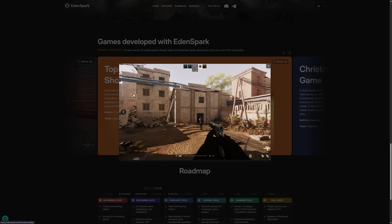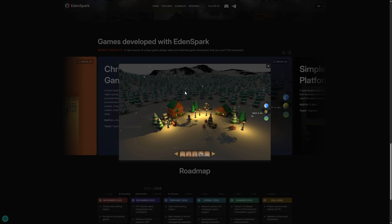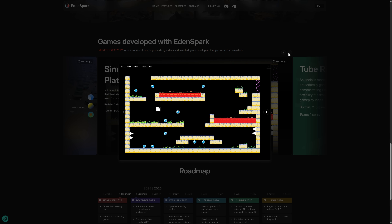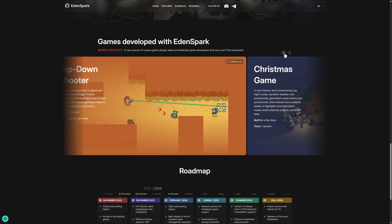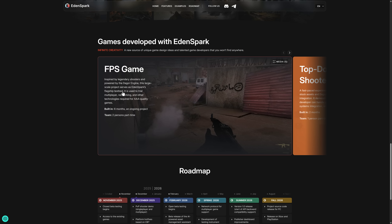They've shown a first-person shooter style game, a top-down shooter style, a Christmas game, a simple platforming style game, 2D stuff, and a 3D tube thing. In terms of how long these took to build: two to three days for one person, two days for one person, a few days for one person, one person two months, and one that's six months and ongoing.